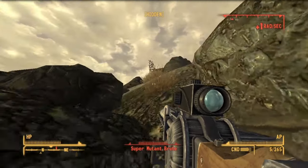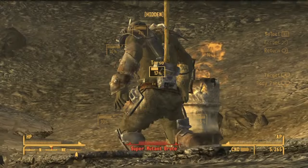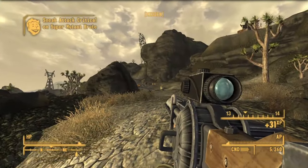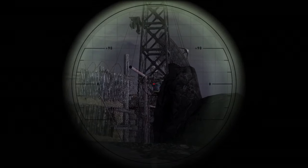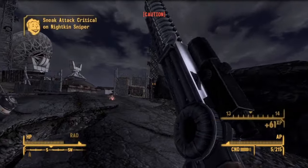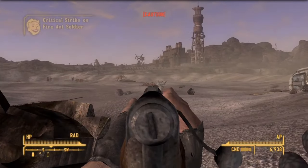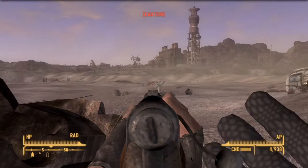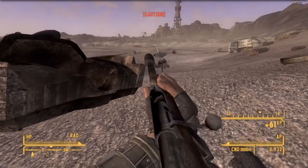I went on random killing sprees throughout the video for no good reason. The next of these random attacks was on the mutants and Nightkin in Black Mountain. They didn't give me too much trouble except the Nightkin at the entrance of the compound that I completely forgot about. He did manage to spot me, which meant he was now going to chase me until I was dead. Fortunately, dying was not on my agenda, so I just looped around the mountain and he never knew what hit him. I didn't try to deal with Tabitha, seeing as you have to fight her in extremely close quarters, so I just sniped as many mutants as I could before descending the mountain.